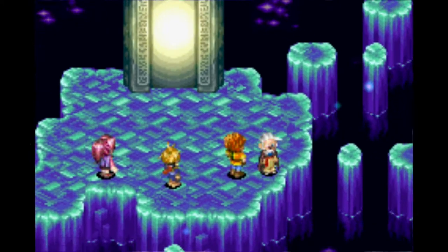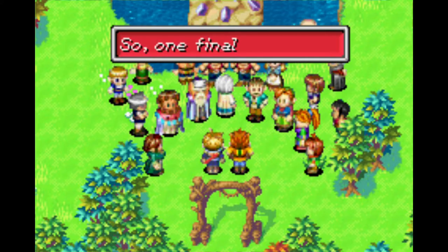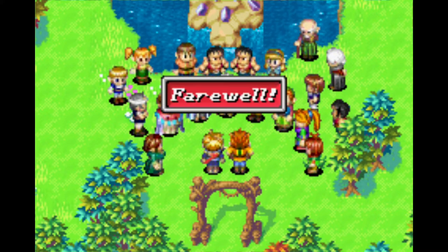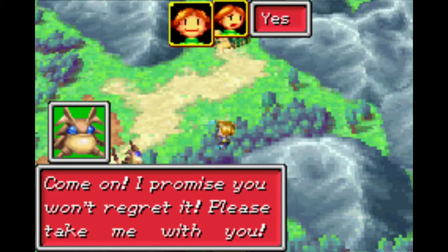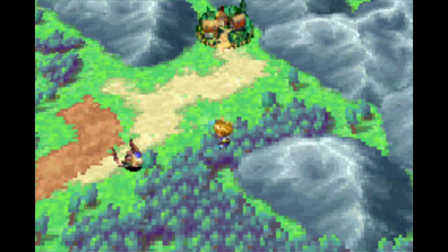After a lengthy cutscene in which Jenna and Kraden are captured by Saturos, we leave our hometown of Vale to chase after them and prevent alchemy from returning. On the way we meet our first djinn, Flint, who will be one of very few djinn we will be able to pick up along our travels.